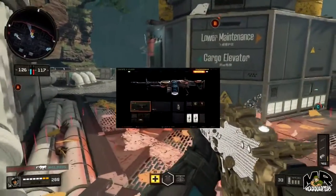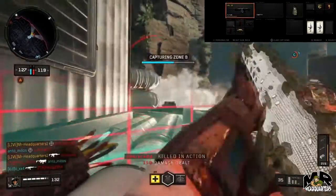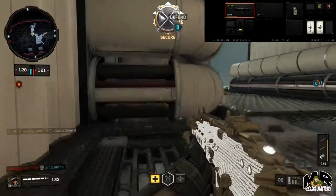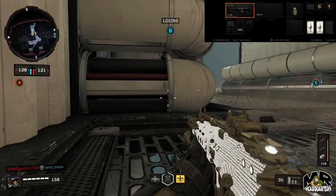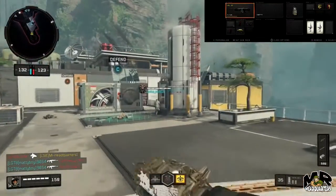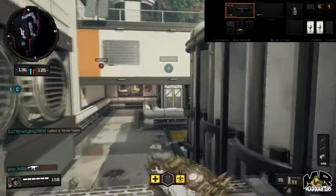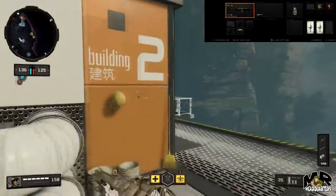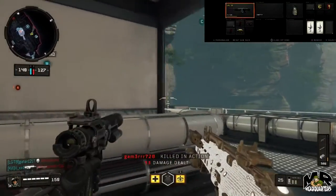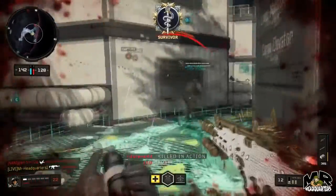Class six is the Titan LMG. I run extended mags 1 and 2 so I have extra ammunition and can go on a fantastic scorestreak without needing to reload. I also run stock and quick draw because LMGs are insanely slow to aim down sights — quick draw is a must when available, and stock helps with strafing. For gear I run acoustic sensor, and for perks gun hoe and dead silence. Gun hoe lets me reload while running, and dead silence quiets my footsteps while acoustic sensor makes enemy footsteps louder.